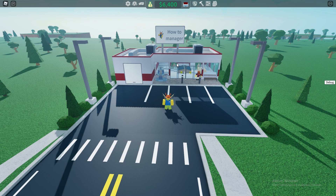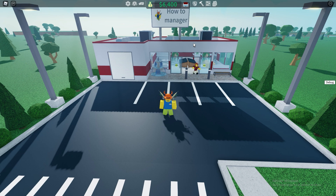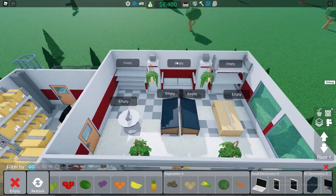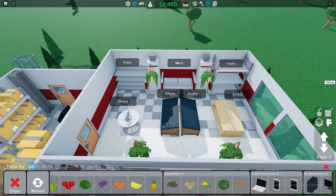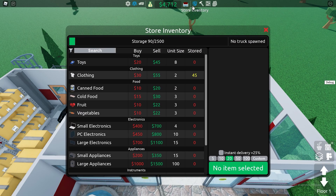The way the manager works is basically she works automatically, compared to how it worked in Retail Tycoon 1. You buy her, make sure your shelves are set to be stocked, and then she basically does everything for you. Once we go into our stocked shelves and here's the menu to stock our shelves — you can see we don't currently have anything on our shelves, which is why she isn't purchasing anything yet. But once we put something on our shelves, for example clothing, you can see she will immediately start purchasing what is needed.